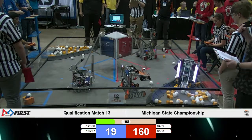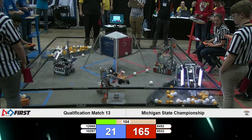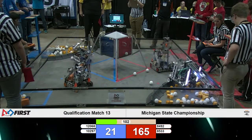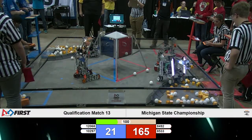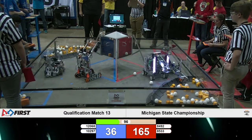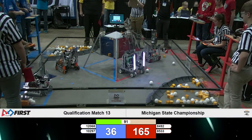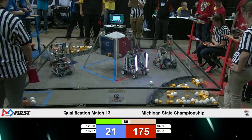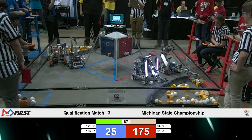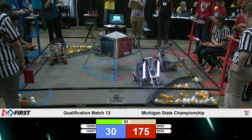Over here on the red crater, it looks like one red and one blue are reaching into that crater. That would be Titanium Trojans — 8492 — completely in the crater picking up some gold and silver to place over to the lander. Over on the blue side, both robots are trying to reach on the ground and move stuff into their depot, getting two points each for every silver or gold successfully moved into their depot.